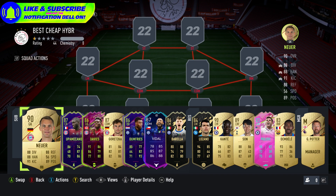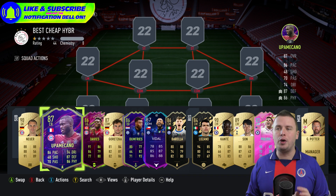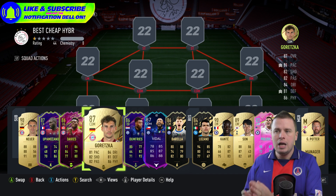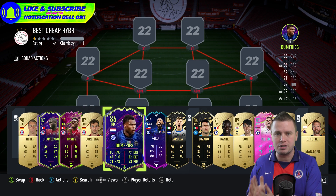We are starting the video off with a cool team on the bench. If you'd like to upgrade this squad, you can do this with other hybrid leagues. For example, going to the Bundesliga: Neuer, Upamecano and Alphonso Davies alongside Leon Goretzka. Those four players alone will cost you around 400k.